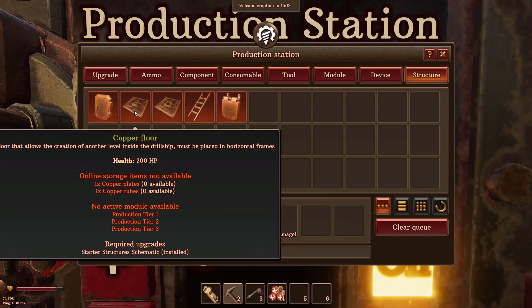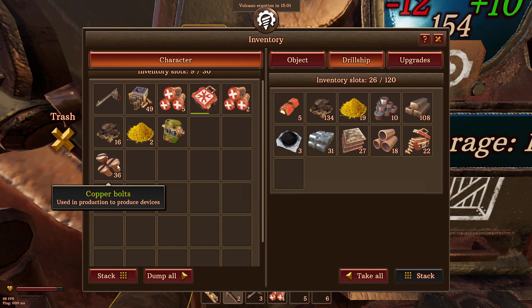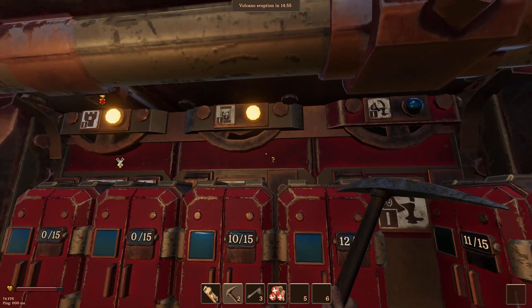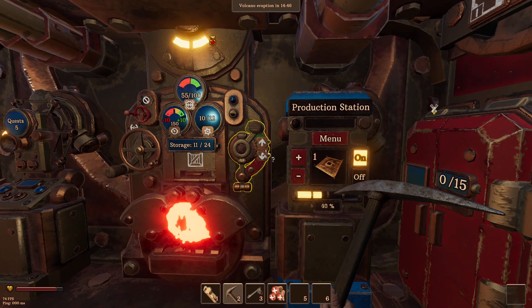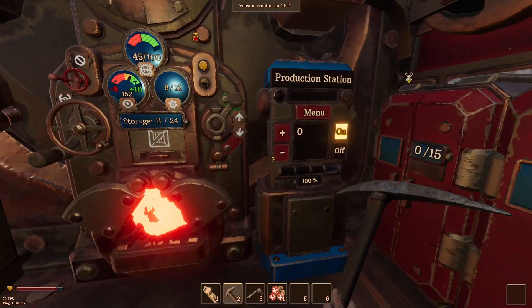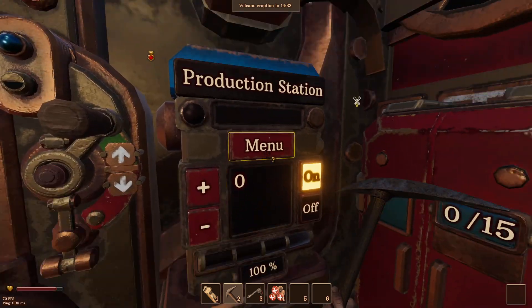So a copper floor. And then this one is with a hole in the floor — copper plates and copper tube. I guess we can just dump these in here now. And there you go. So we can close the one module if we want now and open the other one here. I should probably let it build up some of its energy anyways.